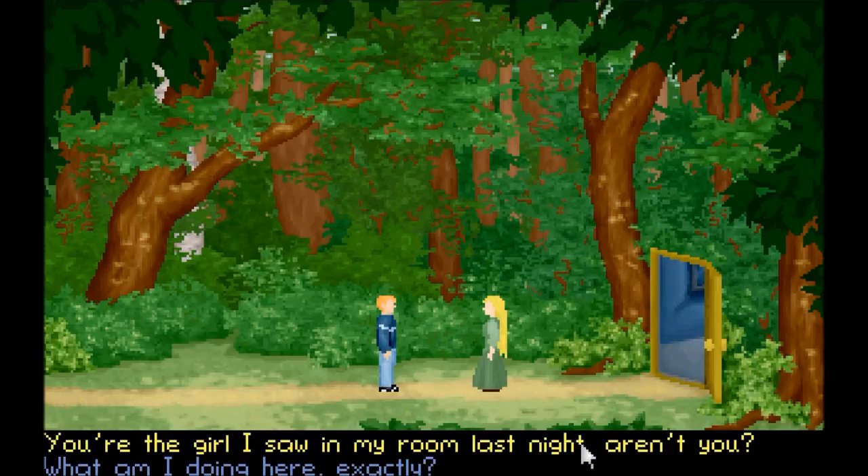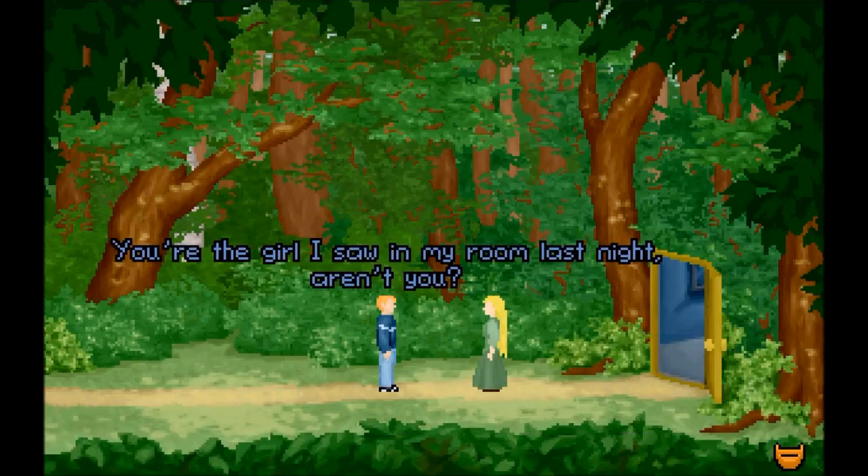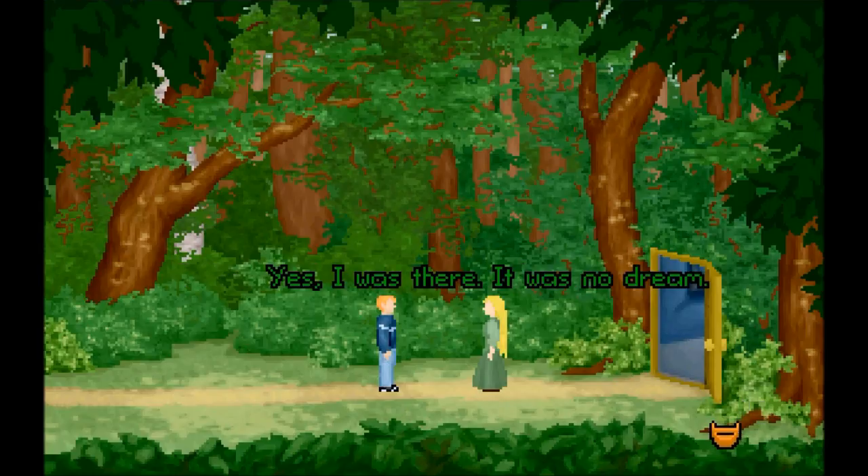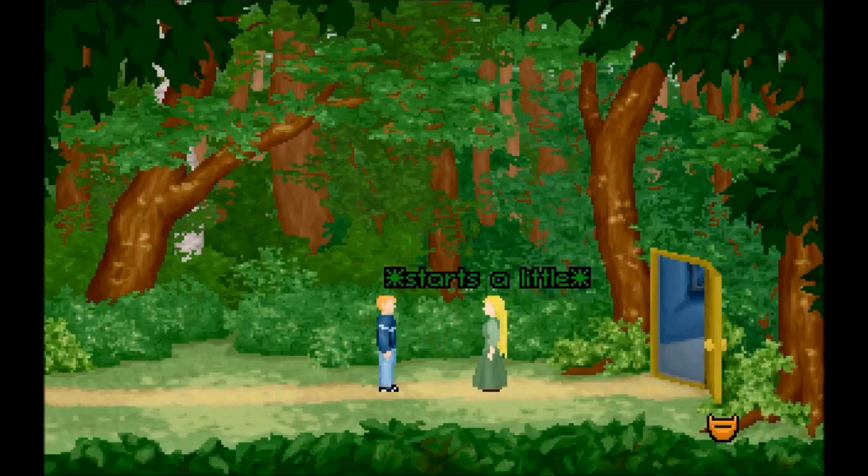Okay, so here's how we select dialogue options — they show up at the bottom of the screen. Let's ask: Are you the girl from my dream? She is literally the girl of my dreams! You're the one I saw in my room last night, aren't you? I thought that was just a dream. Yes, I was there — it was no dream. So, who are you? My name is Lily. I'm here to help you, as I promised I would.